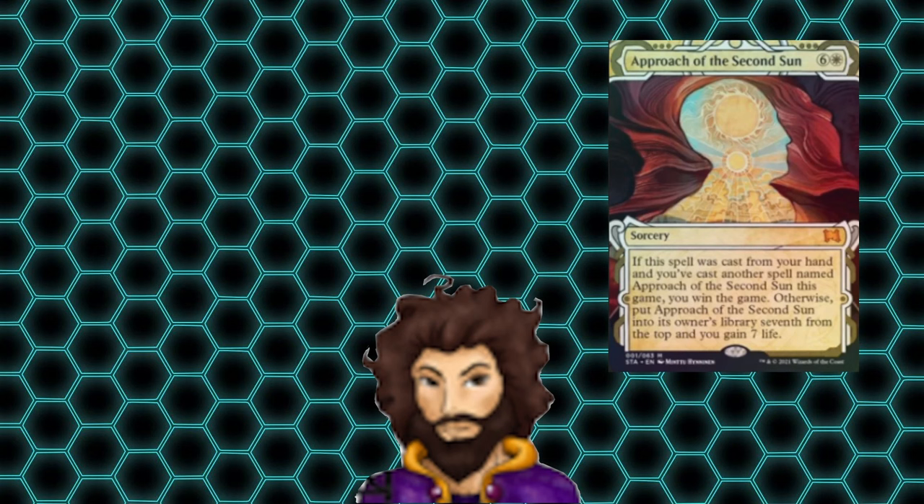That's the deck. There are some other alternate win cons we could've included that care about life, as well as cards that gain us life and let us sling our life total as damage, but I have those cards in other decks and don't like repeating myself too much when building new decks. In other news, we finally got a camera mount for the ceiling, so fingers crossed we're going to get that installed soon and record some gameplay footage that I know you're all itching to see.